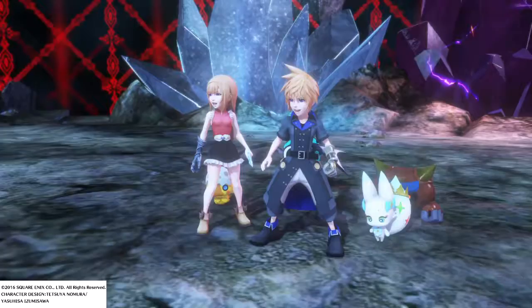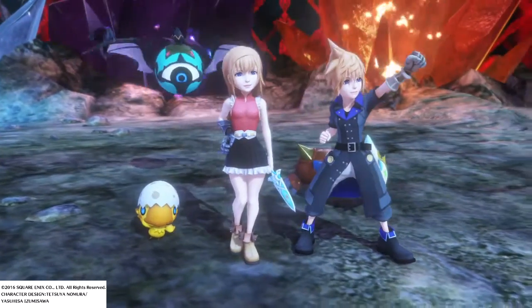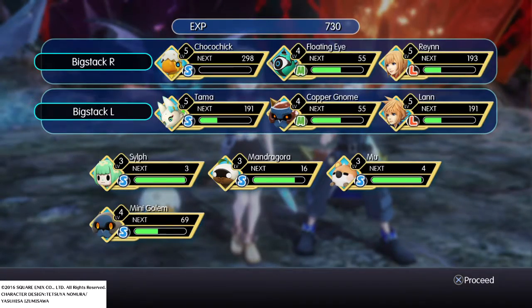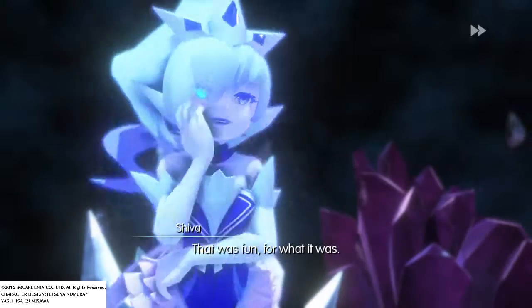There you go — that's the Shiva fight. Predictable. You get 700-something XP, just like the last one, a Mega Phoenix and 3D Armor Gems, just like the Ramble fight. It's the same rewards except for the mirage you get at the end. Let's fast forward through this.